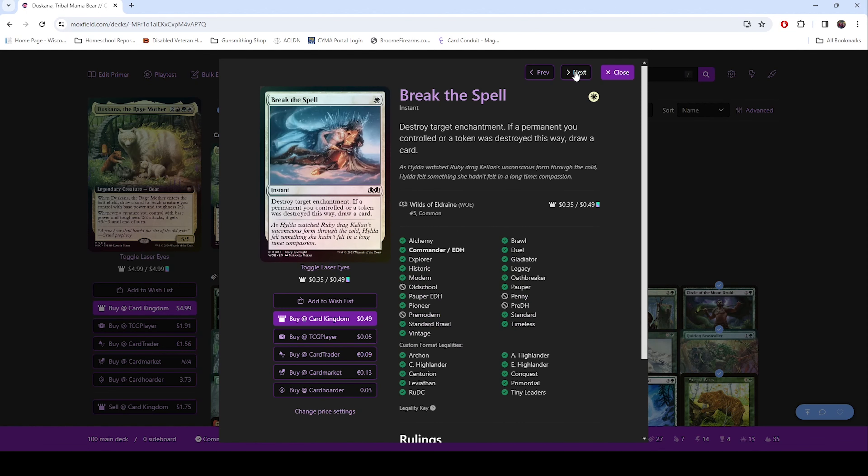Break the Spell — surprisingly, we actually use this quite a bit to destroy enchantments. Just with the prevalence of enchantments and how hard they are to get rid of, for one white to be able to destroy an enchantment is great. Especially if people try to enchant your stuff, this is a really good way to break that. When you're going against any of the enchantment decks that are trying to slow the game down, you can cast this to remove that and get benefit.